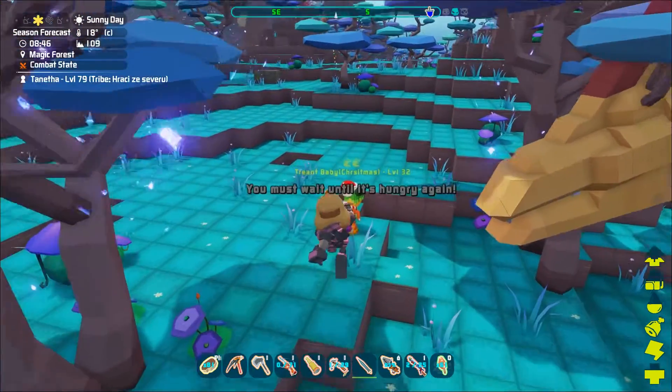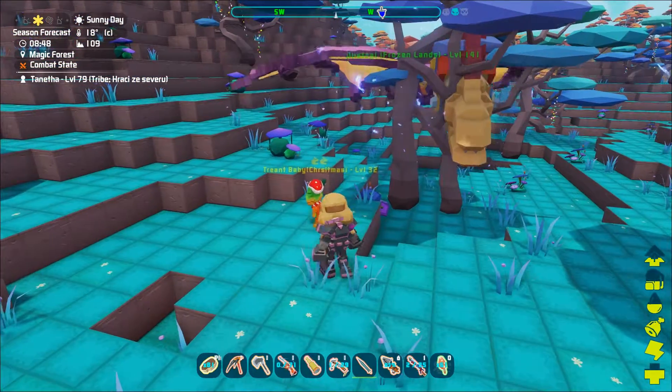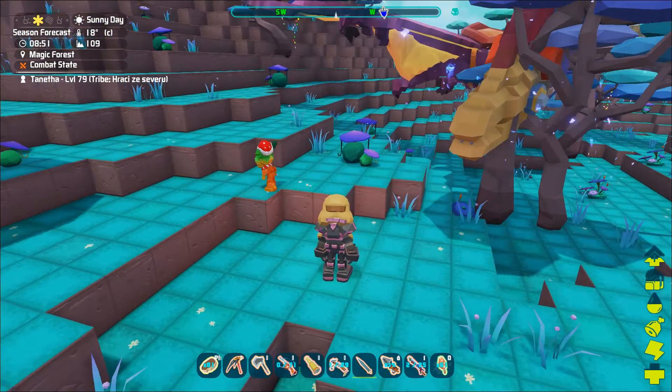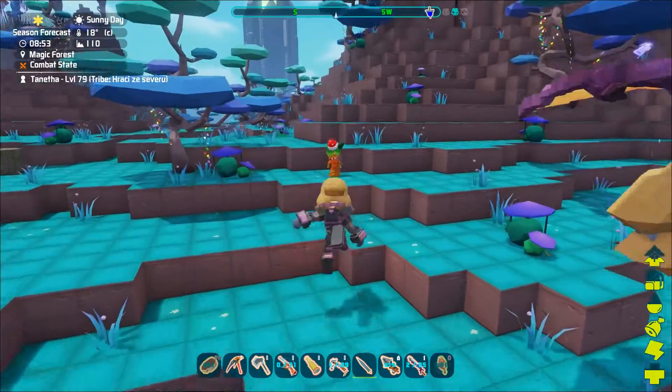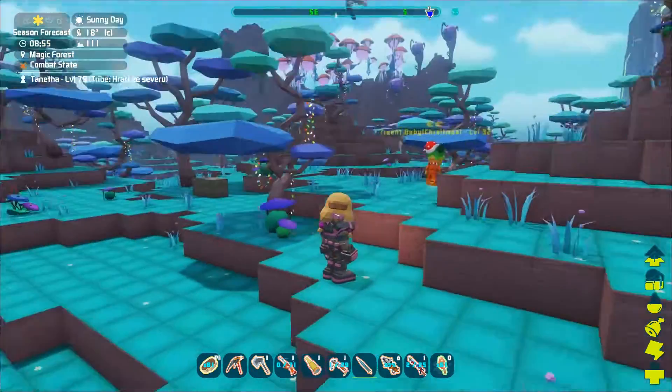Baby Treants are passive so they will not attack, and their taming is by feeding, so rather simple. All you have to do is place a taming fruit into your last action bar slot and just follow them around to feed them.